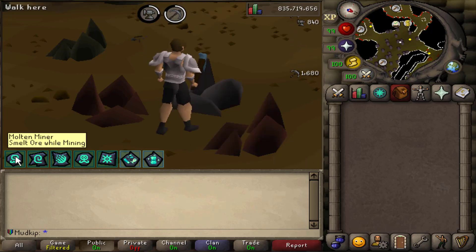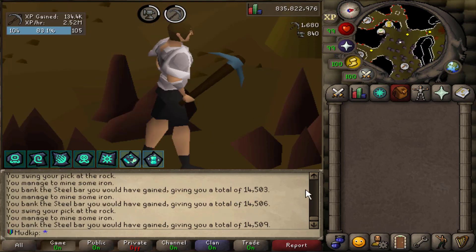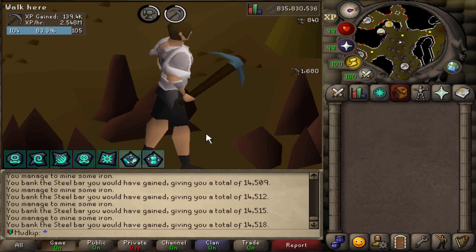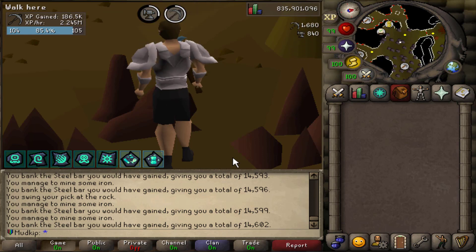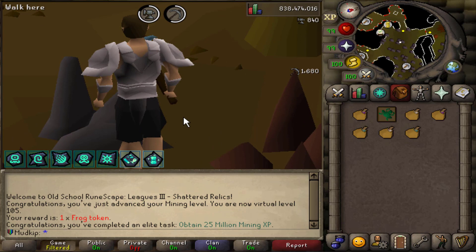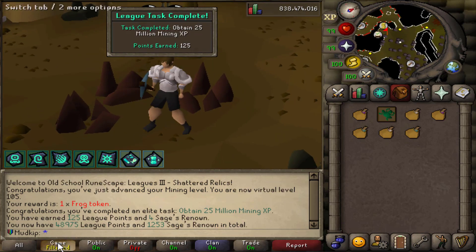The ores are getting turned into bars because of Molten Miner, which automatically smelts ore as you mine it. Started with 14k steel bars already in the bank. I have the full prospector set but don't care to grab it from the POH for just an hour of mining. And boom — 25 million Mining XP, 125 league points. We have 17.6k steel bars.